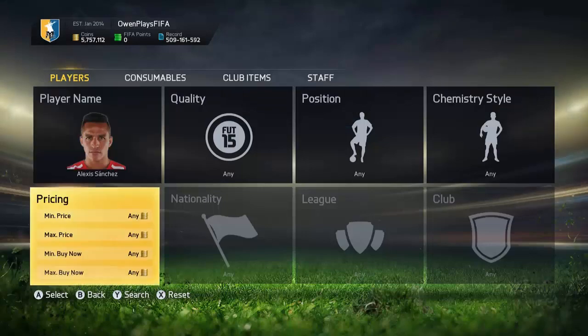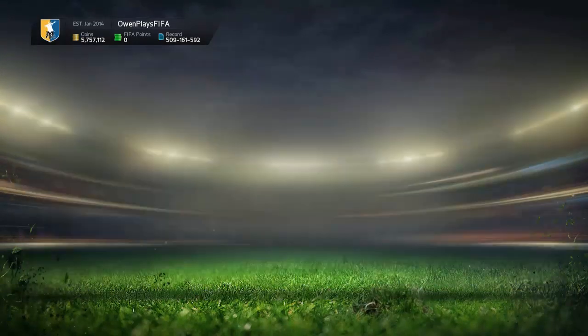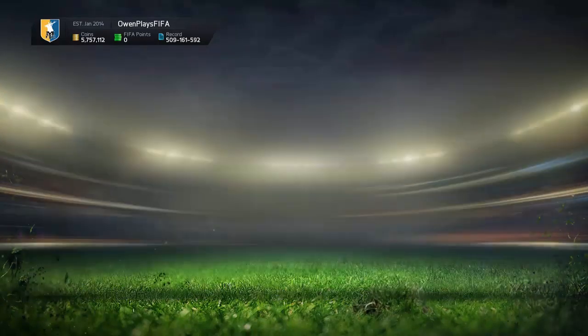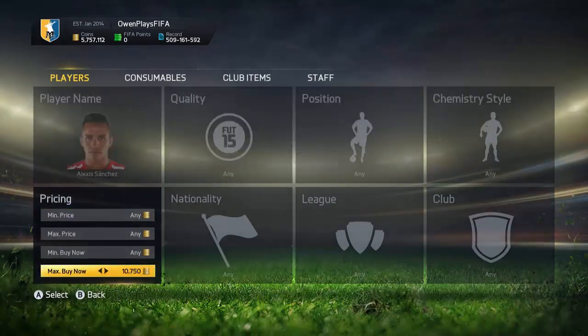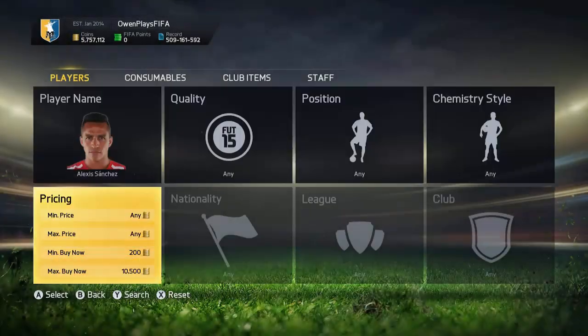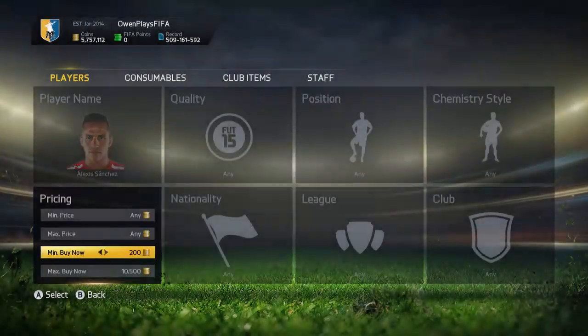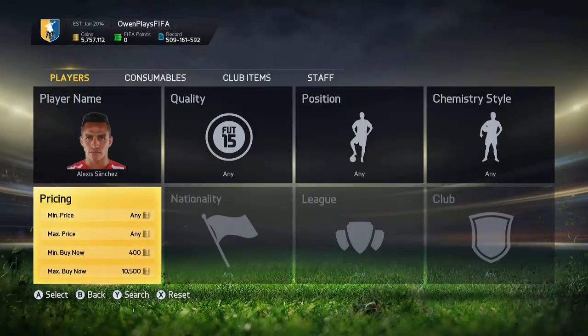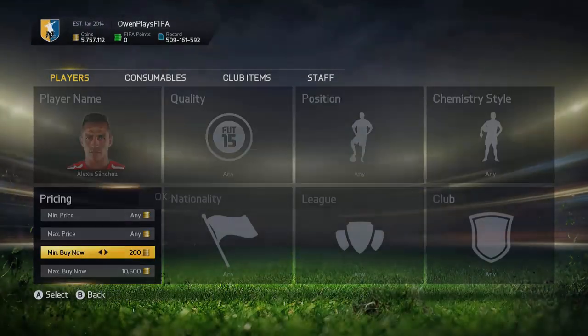The next thing you should do is look at players like Sanchez in form or normal Sanchez — you can snipe these in the 59th minute. Put in like 12k, go all the way to Alexis Sanchez and enter 12k. The cheapest is 12k with two up on the market; scroll it down to 10.5k and just keep refreshing it to see if you can pick up any deals. They come up really really often, so that's pretty awesome to do.